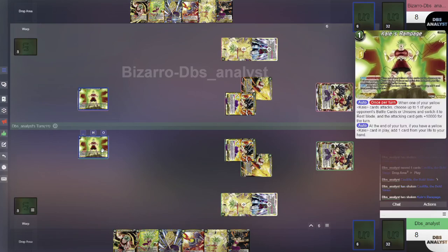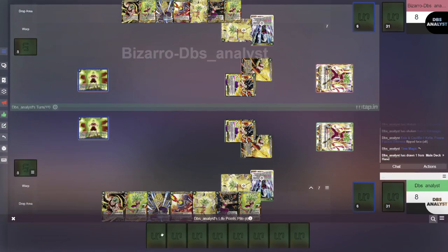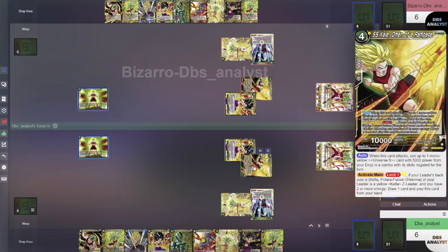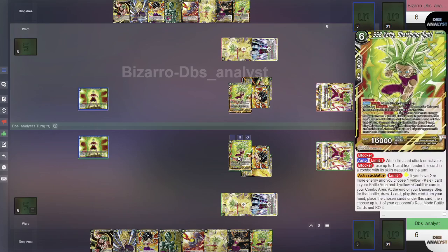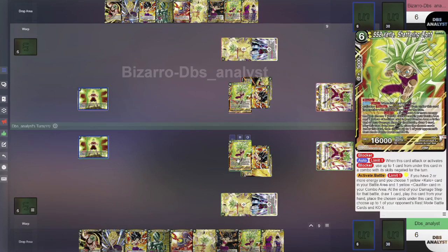Kale's Rampage gives this Kale an extra 1k and switches a battle card to rest mode. We've now satisfied the awakening condition — we untap one, draw one, take life until we have 6. We have our Kefla that can be played for 1 energy at the end of the damage step. They take the damage, and we play our Kefla on top of these two. When she's played you draw a card, and if your opponent has a card in rest mode, she can KO it. She also says when a yellow card is used in the combo area, you draw a card — so let's use that.